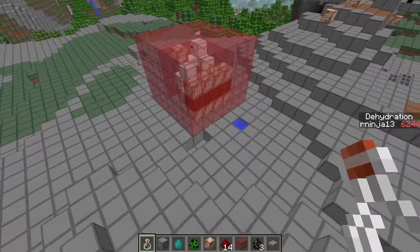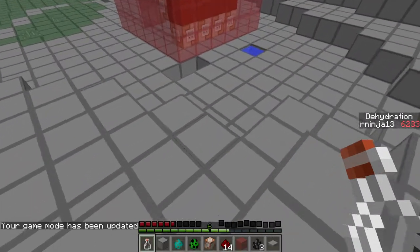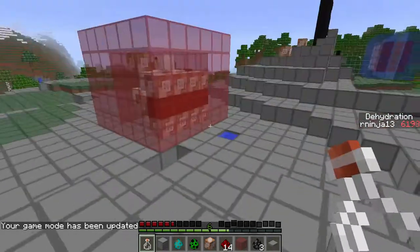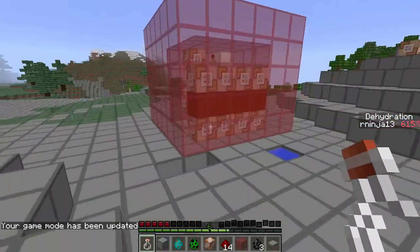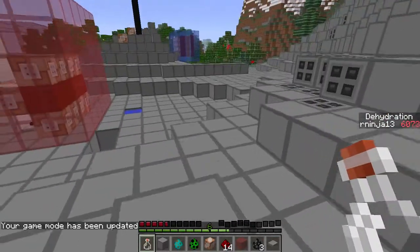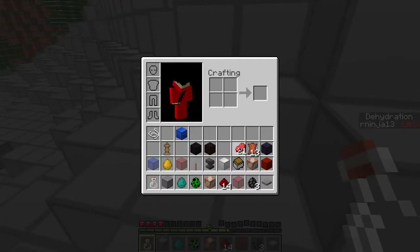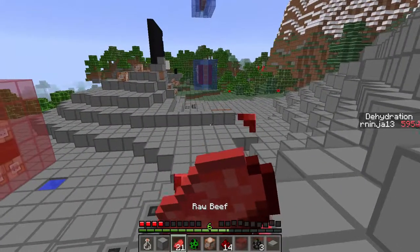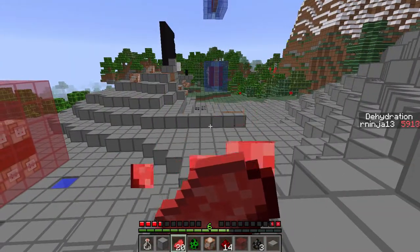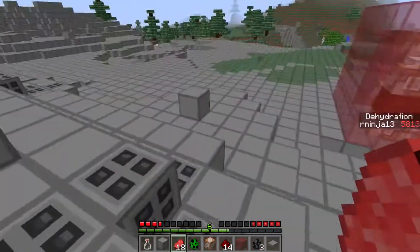So basically how it works is if I go into game mode S here — well I'm starving, but anyways — if I go to game mode S, you can see on my right side that my dehydration levels are slowly — my dehydration levels are swiftly dropping.